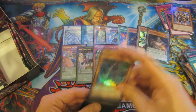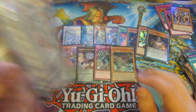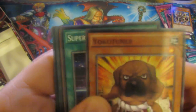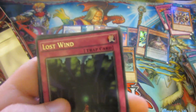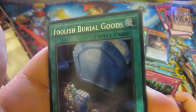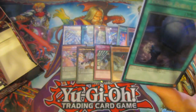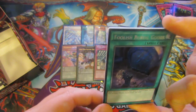Very nice there. I don't think we've got a single repeat yet, which is even more surprising because there is usually repetition, especially on the common side. We're having a Yoko Tuna, Ancient Gear Hunting Hound — plenty of that. Lost Wind as a trap. And then the Foolish Burial Goods. This is also one of the — that is a Secret Rare.